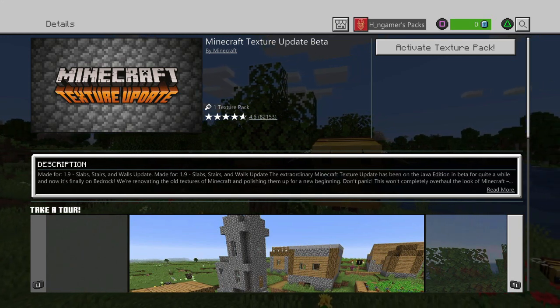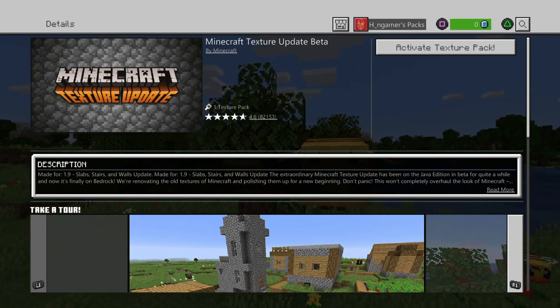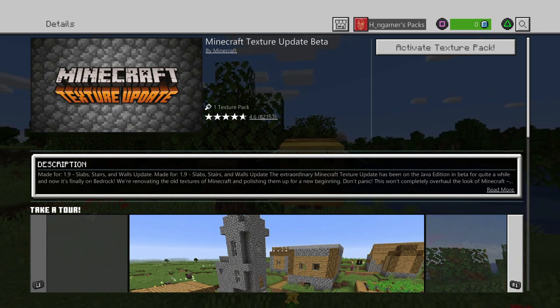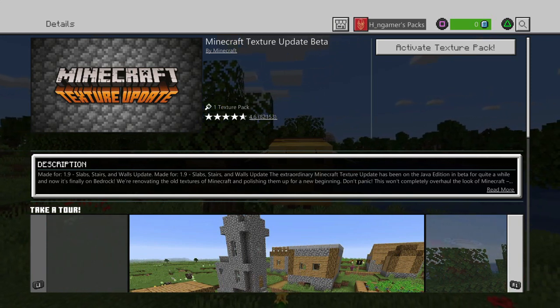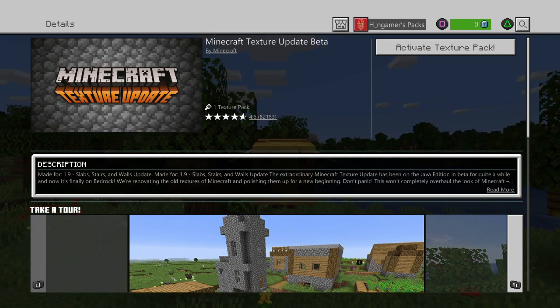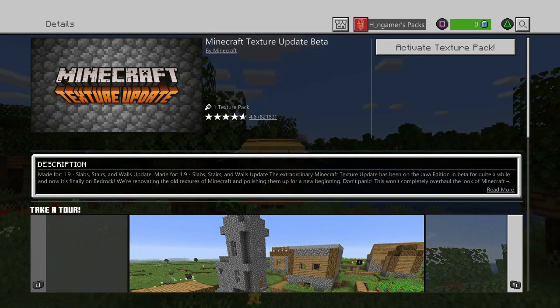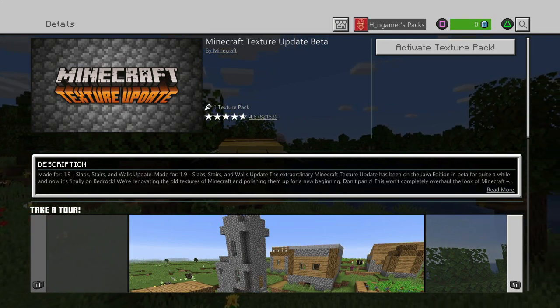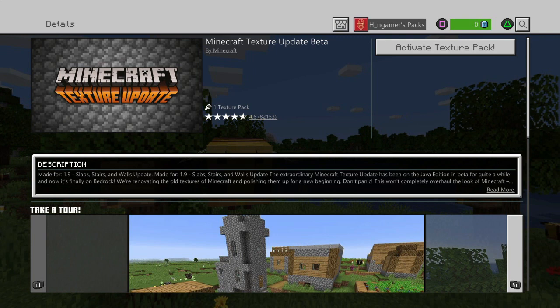These are basically being retextured and redone from the Java edition. So if you activate this texture pack, it will give you certain textured blocks and items from Java edition, also known as Minecraft PC's graphics, and basically apply them to your world.